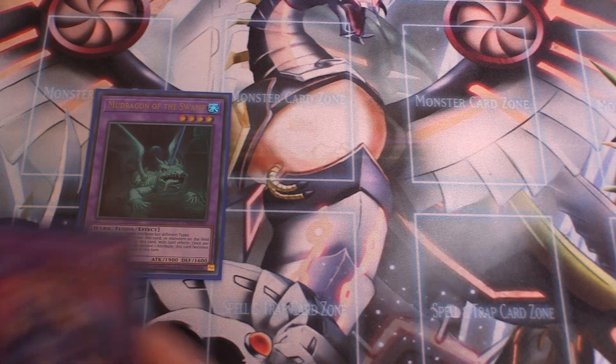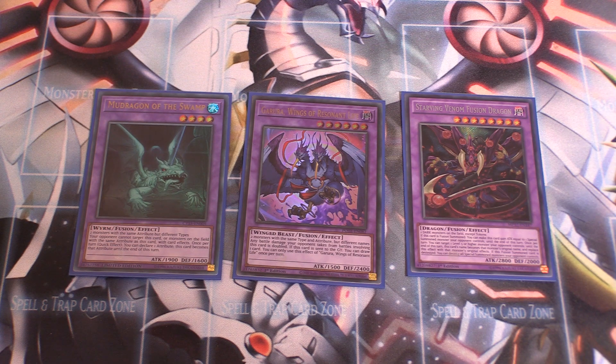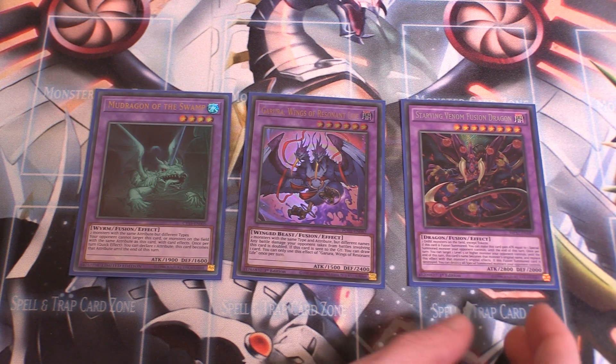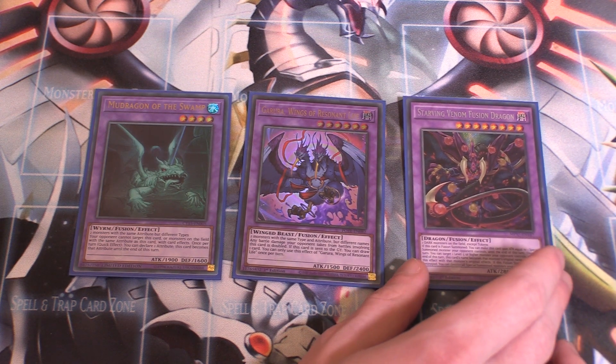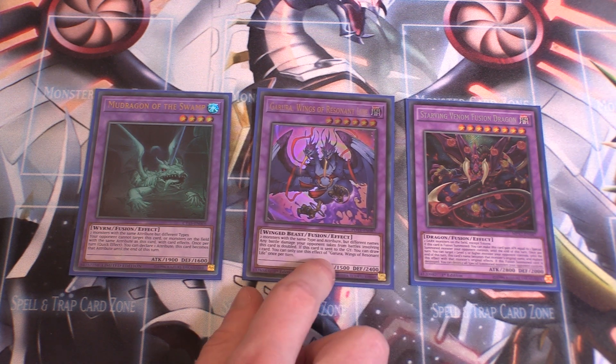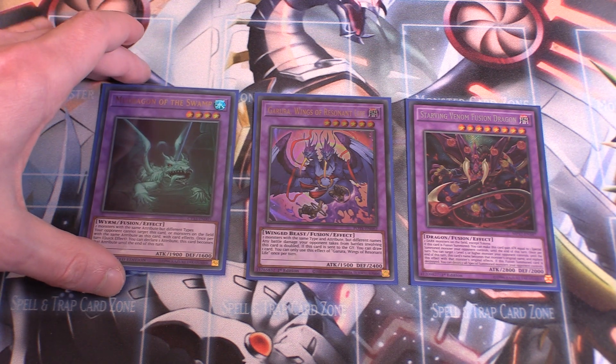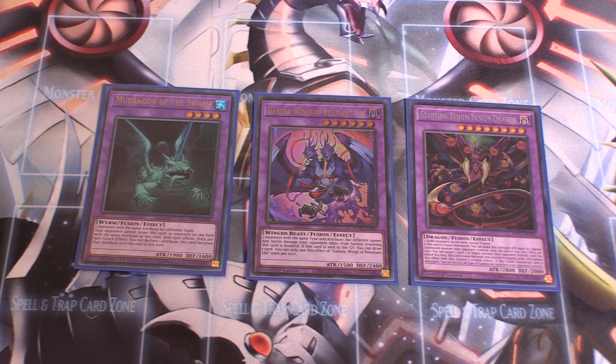Super Poly targets: Mud Dragon of the Swamp — two monsters with the same attribute but different types; Goraria — two monsters with the same type and attribute but different names; and Starving Venom Fusion Dragon — two Dark monsters on the field. Starving Venom can gain the attack of another special summoned monster, getting up to a ridiculous attack value. Just be careful because many Runic Quick Play spells prevent you from conducting your battle phase. Goraria is also useful against Dogmatika Maximus since it draws a card when sent to the grave. Mud Dragon is very universal, great for clearing problematic monsters like Kashdera's.